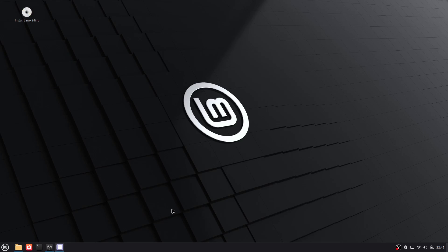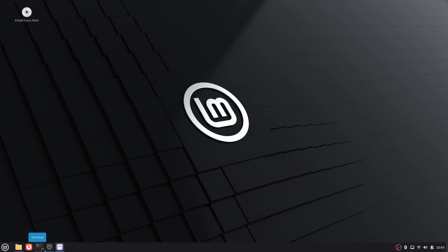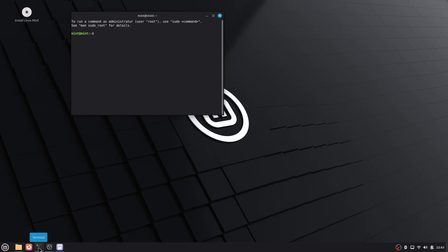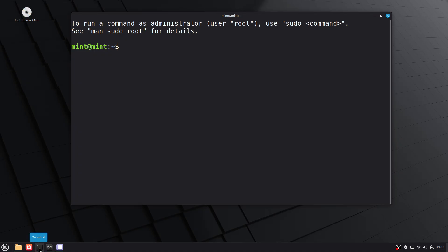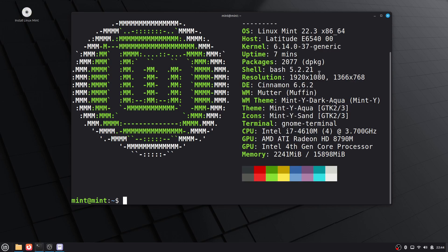I've downloaded Linux Mint 22.3 Xena Beta just to take a look at the menu and experiment with it a little bit. I'll bring up the terminal, make it larger, and run Neofetch so you can see that we are running 22.3.